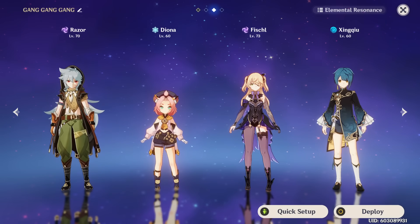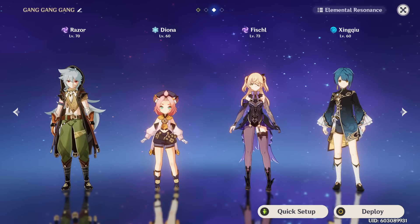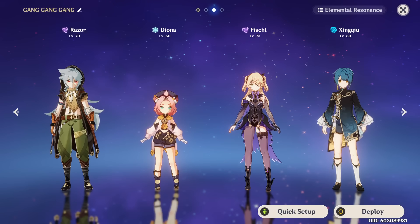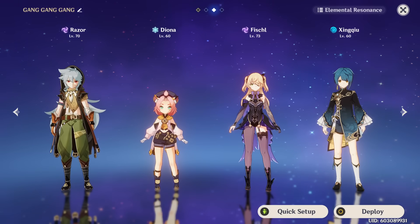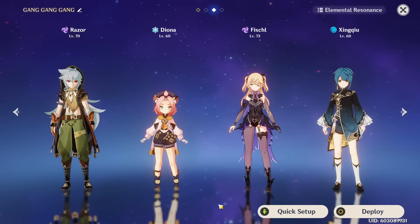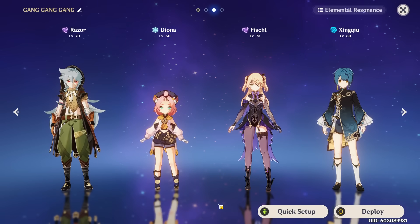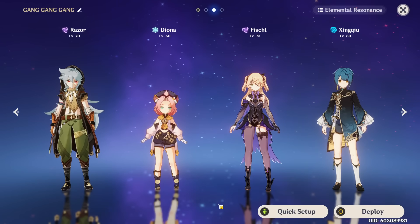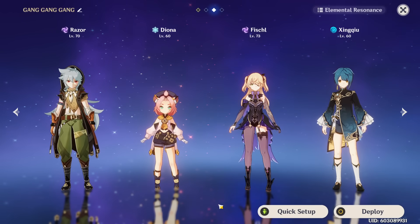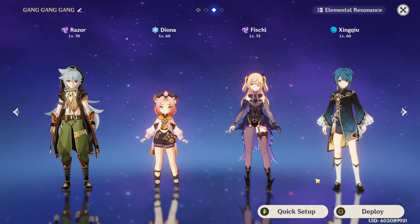Now for Razor's teams — one of the most important sections because of how critical team comps are to playing him optimally. Razor needs two or three main things: number one, usually physical resistance shred via Superconduct or Zhongli. He also wants good off-field supports because of how selfish a carry he is — when he uses his burst he wants to stay on-field DPSing, so supports that can use an ability and leave it out, like Fischl's E or Xingqiu's rain swords, are very good.